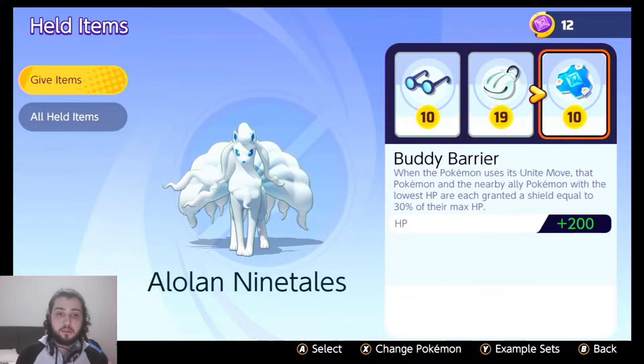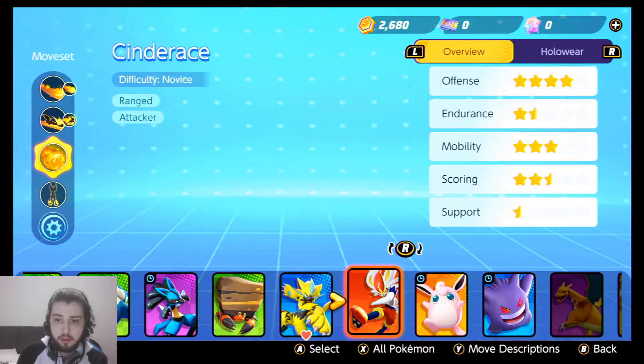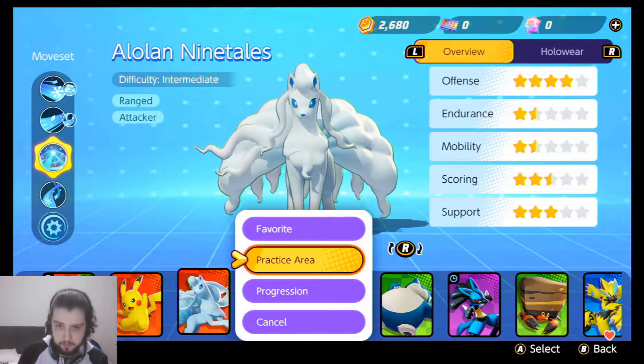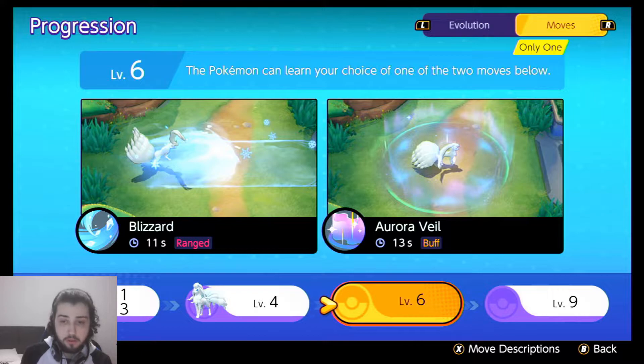For the builds for both characters: for Ninetales, we're going to be using Aurora Veil and Dazzling Gleam. Always Dazzling Gleam - Avalanche is not worth it. Always Aurora Veil because it's a buff for yourself and the whole team. It's quite the stacking of the passive. You're going to be able to free people if you use Aurora Veil. If you level Blizzard, it's basically a healer.